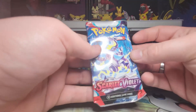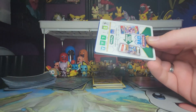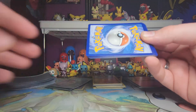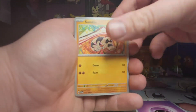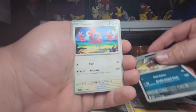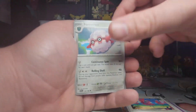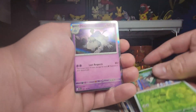Can Quaxly get ahead here and pull out the victory? One to the front. We get the Psychic Energy, Sandile, Mareep, Silicobra, Bisharp, Flamigo, Forretress, Rocky Helmet, Hypno reverse, Skiddo reverse, and a Houndstone rare holo.